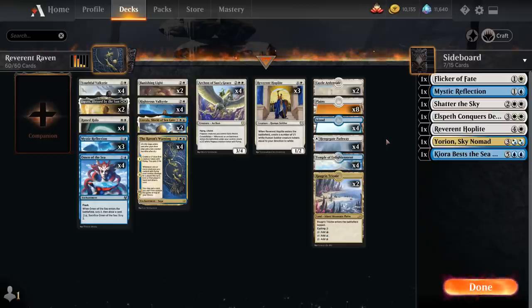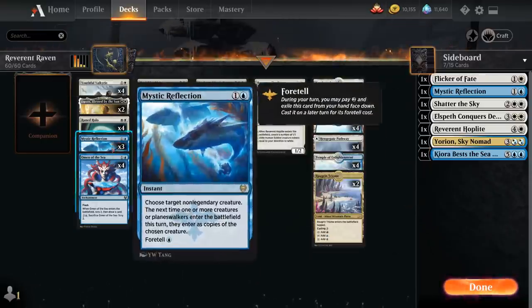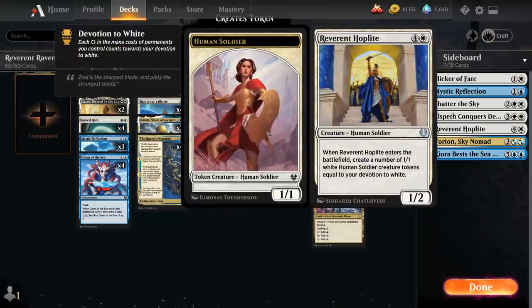What's something powerful we can do in blue-white with the Raven's Warning? We've got the Reverend Hoplite plus Mystic Reflection combo. Reverend Hoplite is a 5-mana 1/2 Human Soldier that when it enters the battlefield creates a number of 1/1 white Human Soldier creature tokens equal to our devotion to white — we add up all the white mana symbols on the permanents we control.